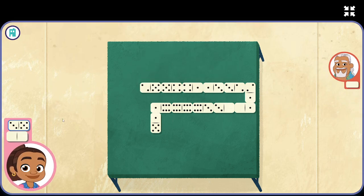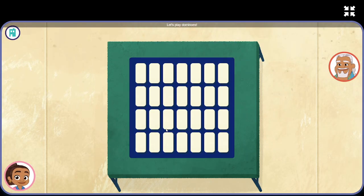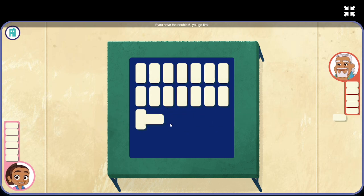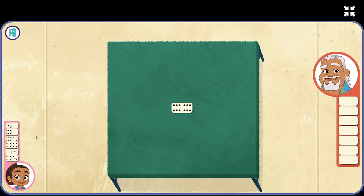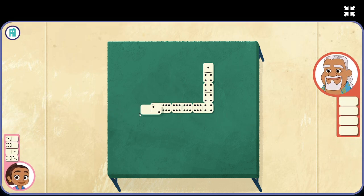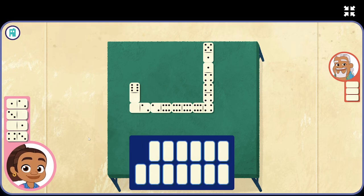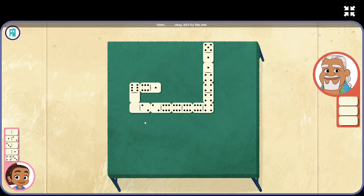It's our turn, but... Wepa! Let's play dominoes. I'm feeling lucky. The first player to play all of their dominoes wins the game. If you have the double six, you go first. Looks like we have the double six. Our turn. We're up. Which domino should we play? Whoo! We're up. It's our turn, but that one doesn't work. Hmm. Okay. Let's try this one.